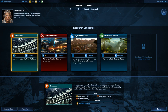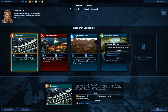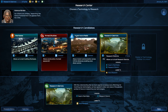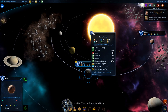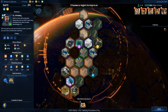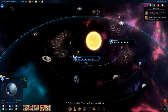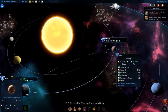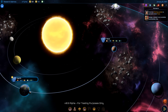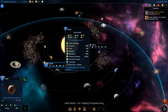I'll research Research Districts next — four turns to go. The colony ship is still being built but Mars is colonized. I try to open Mars directly but I can only open Earth — that's odd.